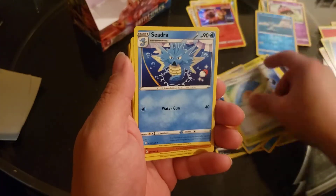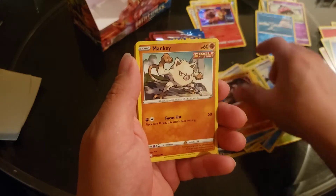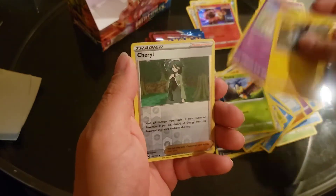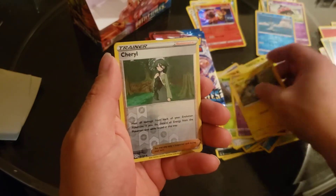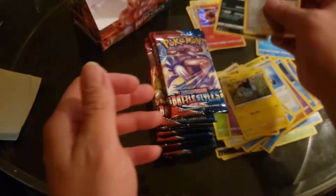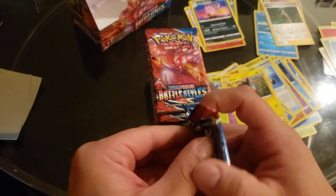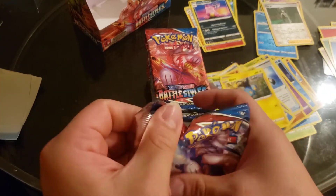Water. Cedra, Manky, Pontiac, Blipbug, Shinx, and an Esper. Cheryl and a Galarian. Who else is in this set? What girls are in this set? I forgot.